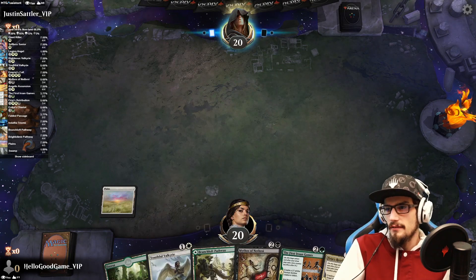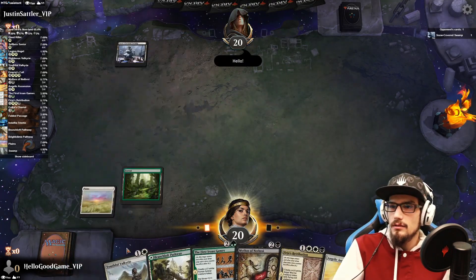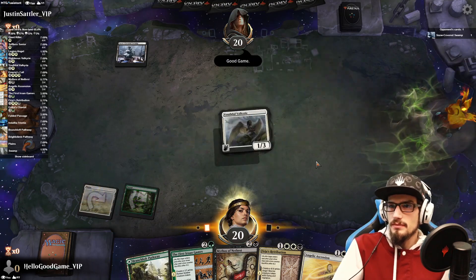Valkyrie in play — then we have the Iron Games if not removal, trying to get that black source out as soon as we can.